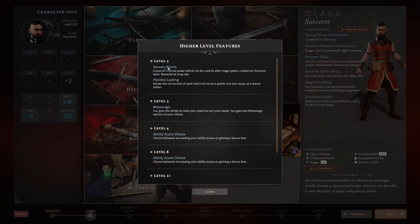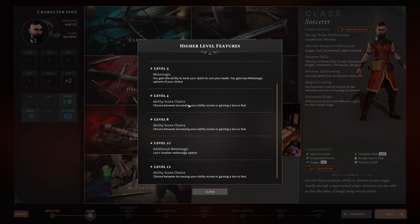The Sorcerer's unique mechanics are Sorcery Points and Metamagic. You get one Sorcery Point per Sorcerer level and they restore on a long rest. You can alter spells with Metamagic, or use a bonus action to convert Sorcery Points into spell slots and vice versa. You also get typical level 4 and level 8 ability score improvements, and interestingly, there's a level 12 slot hinting at a future expansion.